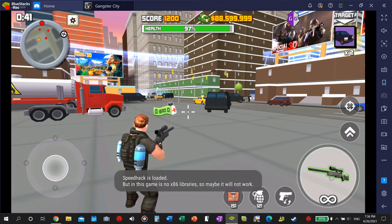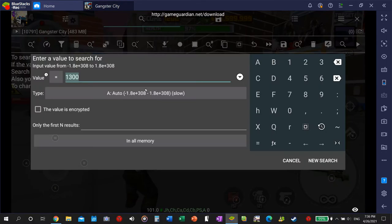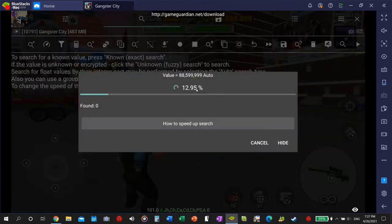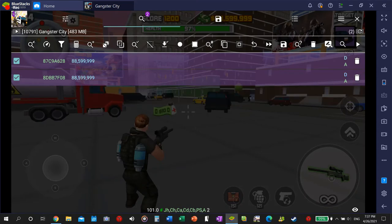I have 885,999,999, so you would search that in your app. You'll get a lot more results because I don't think you have this much money to start with. It only took me about three times to refine it. Make sure your game is paused while you're doing this.